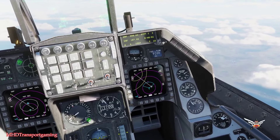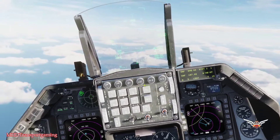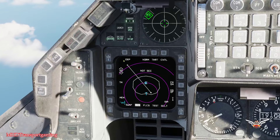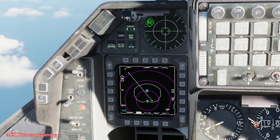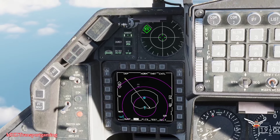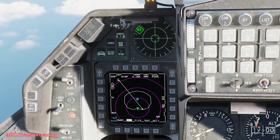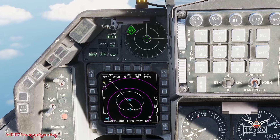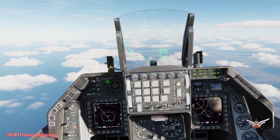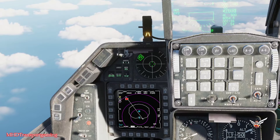On the right MFD we're going to bring our HST back up so we can see the fret rings. We have an SA-2 site that we are going to go after this run. On the left MFD we're going to select the HAD, and with radar select left, right, up and down we're going to bring this bracket over. Here we have the search radar for the SA-2 site — that is going to be our first target. Let's go ahead and TMS up on that and it's going to box it and turn red.